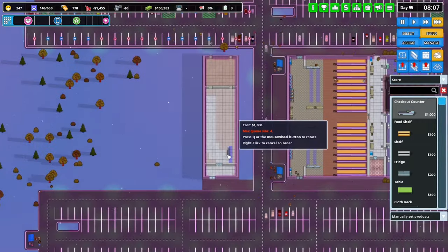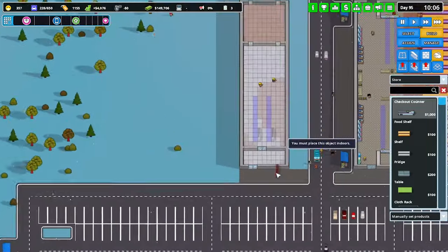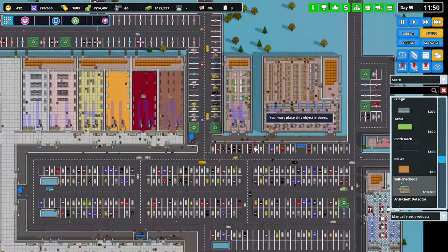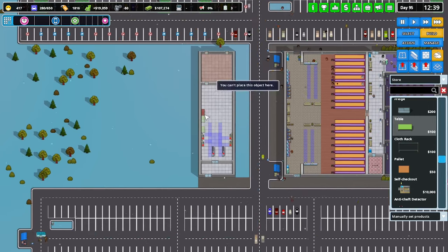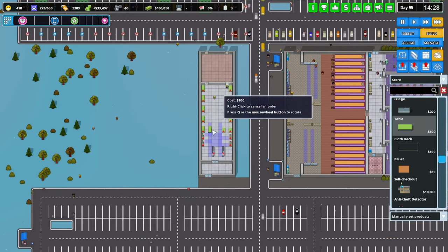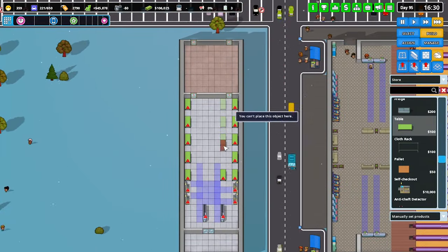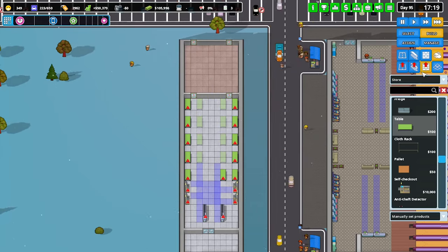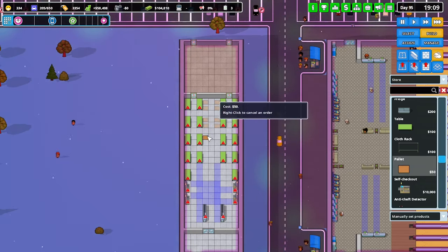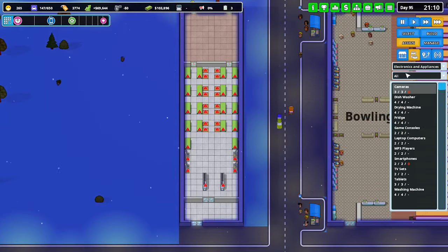We've got two registers — one there and one there, and I think I had some self-service because this place was quite busy. They can sort of overlap each other. Tables up the sides like that. We only did three at the back — probably do four. Let's get rid of that, and we need to put pallets in. Done. Let's go assign — electronics and appliances.